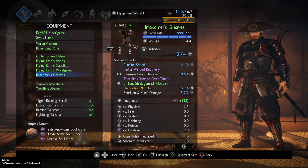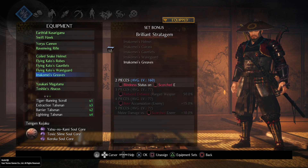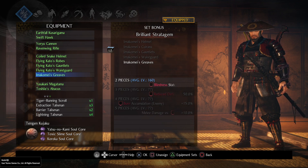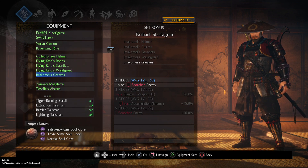And to top it all off: Imakamei's Greaves, with faster winded recovery and tenacity. Imakamei's Greaves will give you the first set bonus — blindness on scorched enemies. You can inflict scorching quite easily with Flaming Heron. Blindness is a very powerful form of control. Blinded enemies often attack in the wrong direction and lose tracking of attacks, leaving their backs open for you to hit.